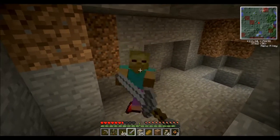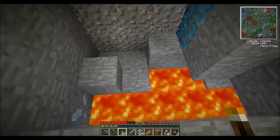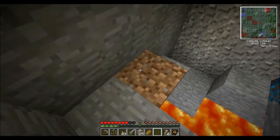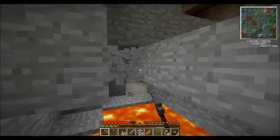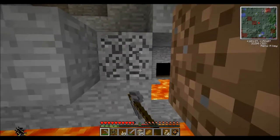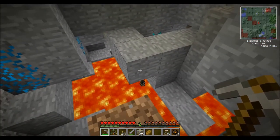I found out what the red squares are — they're slime chunks. There's a lava lake here. I'm just trying to find which way we can go.